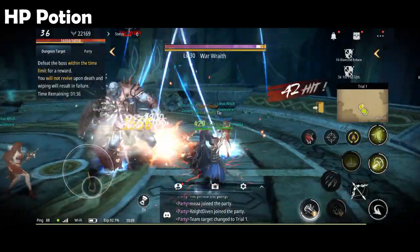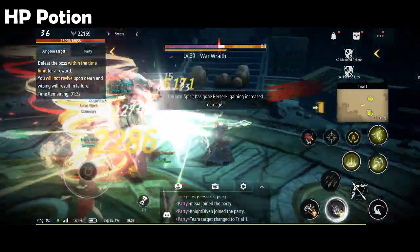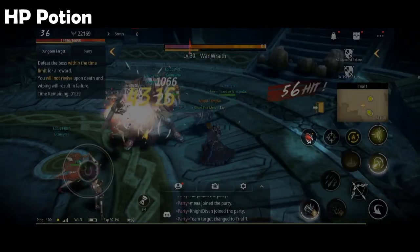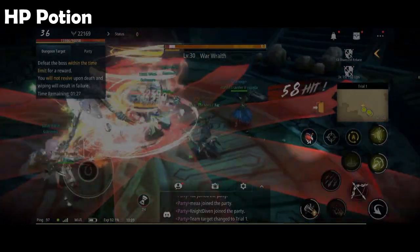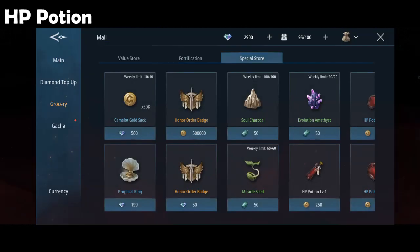HP potion. If you are in the middle of a dungeon but ran out of pots, don't worry. Just long press the HP potion icon, tap the store icon, and select what type of potion you want to buy.